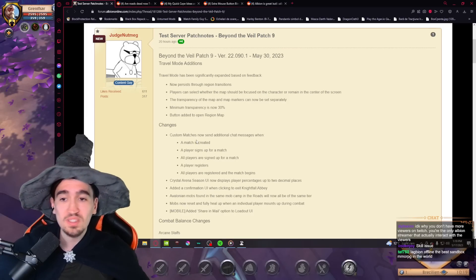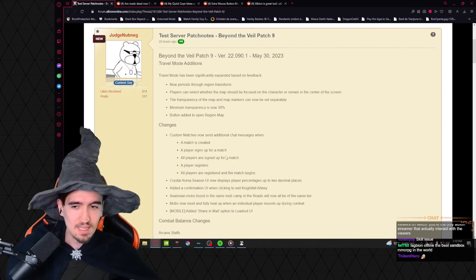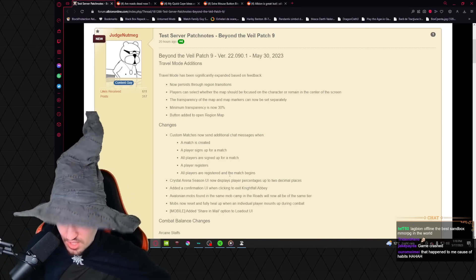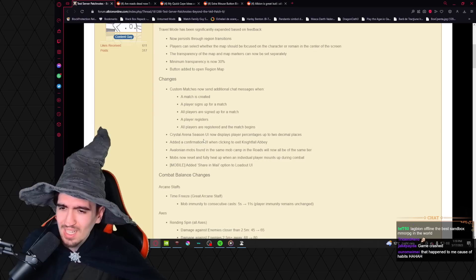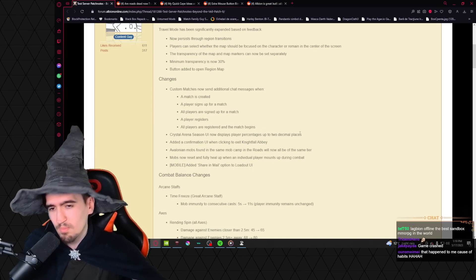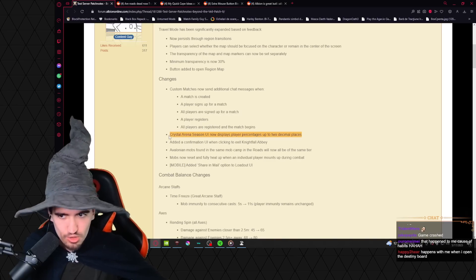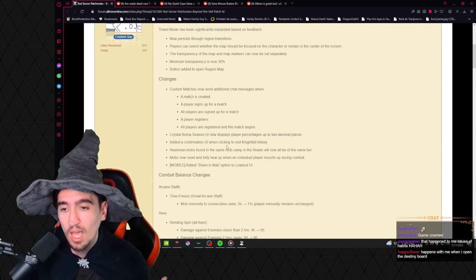Custom matches now send additional chat messages when a match is initiated, when a player signs up, when all players are signed up, when a player registers, when all players are registered, and when the match is ready to begin. The Crystal Arena season UI now displays player percentages up to two decimal places.